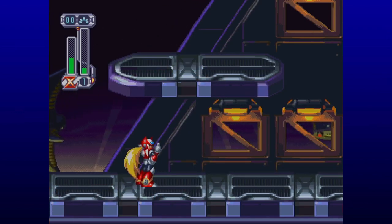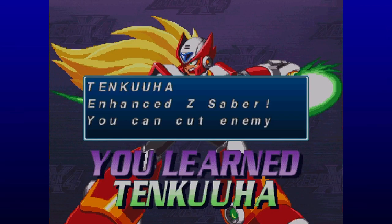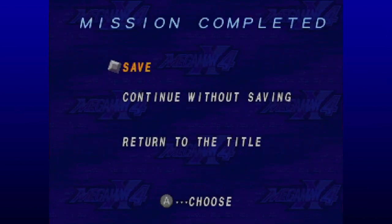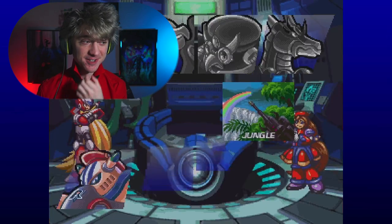Let's throw him out of here. Fifth Reploid taken care of. Good job, Zero. What ability is he going to give? Enhance Z-Saber — you can cut enemy energy shots with your saber. So we get a stronger Z-Saber now, which is useful for sure. Not the most memorable of abilities though, to be honest.